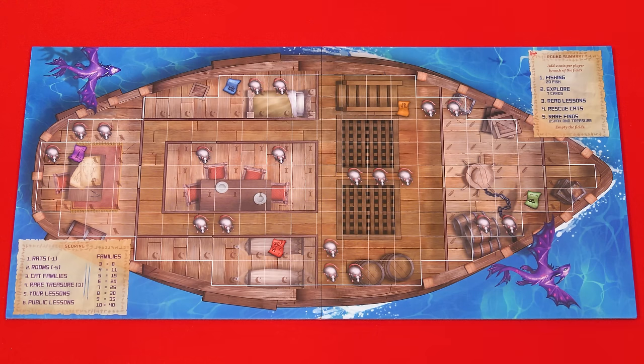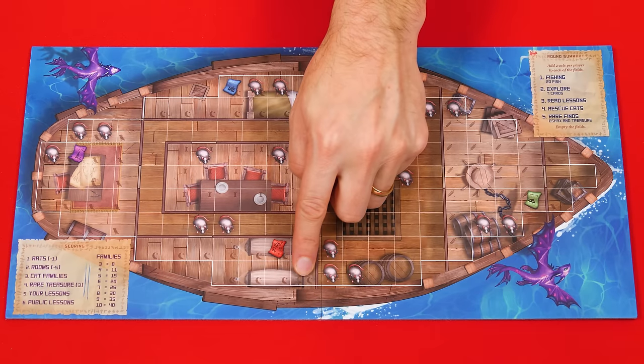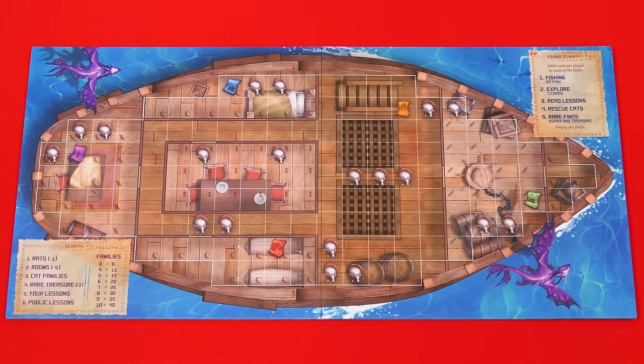Some cards may refer to rows or columns. A row is any single line of squares running left to right on your ship, while a column runs from top to bottom. The edge of the boat refers to the white line around the outside.